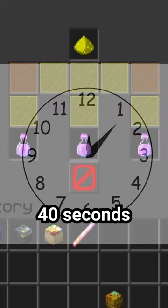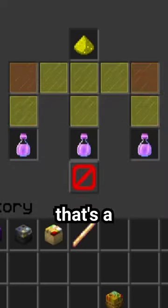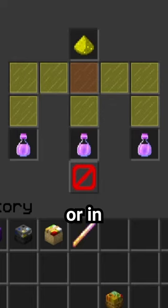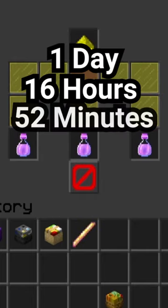Each potion takes 40 seconds to make, as each step takes 20 seconds to complete. That's a total of 147,120 seconds — or in normal language, 1 day, 16 hours, and 52 minutes.